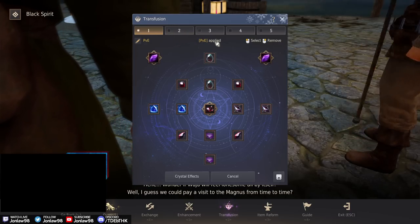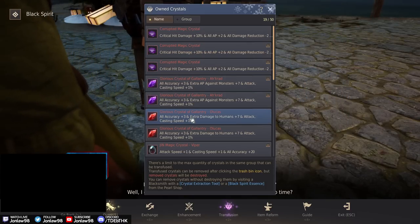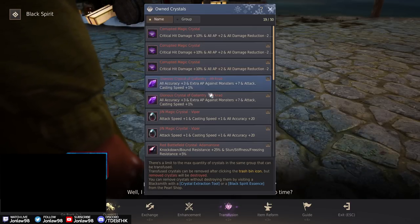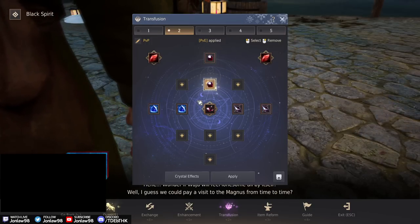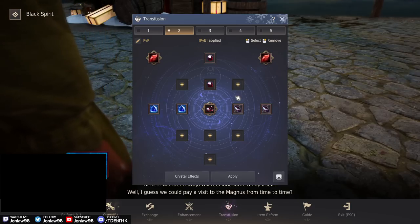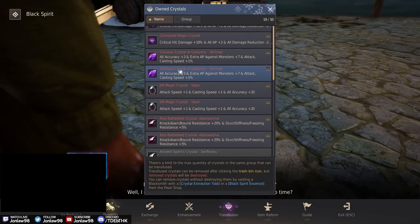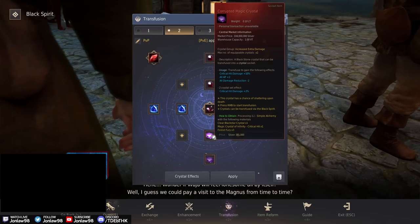For the PVP preset, these are different crystals. Usually with PVP you want more human damage, though they changed that a little. I'll use Corrupteds in the offhand either way. Let me check my bag — I ended up with three of them accidentally, so let me fix that.